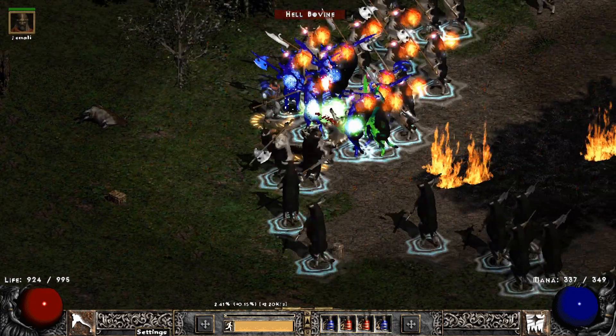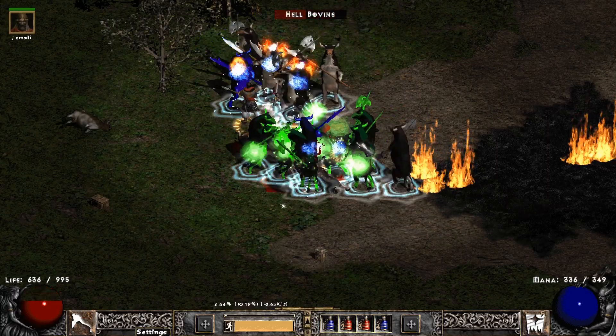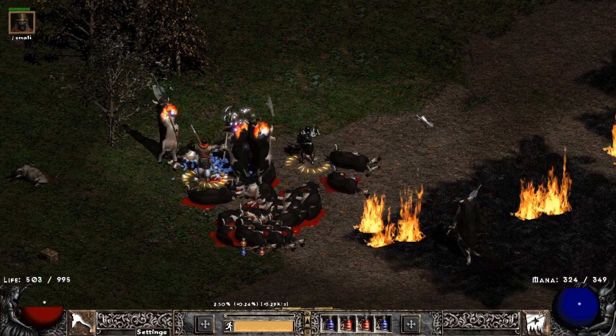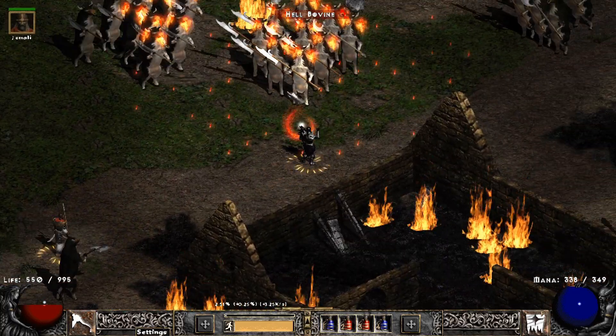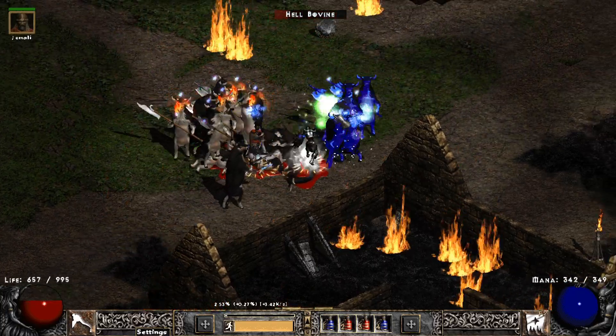Oh right, this is a Poison Dagger Necromancer! The reason why a Poison Dagger Necro doesn't really work is because they are shit at melee range — they have no HP, no way to boost their defense value, or mitigate damage. And with that, all I could think of is: why not turn that weakness into an actual strength?